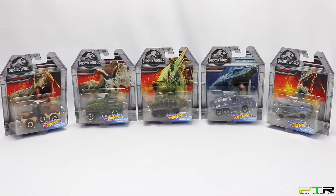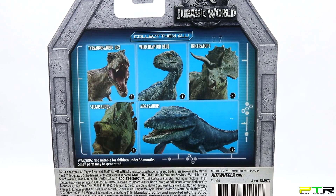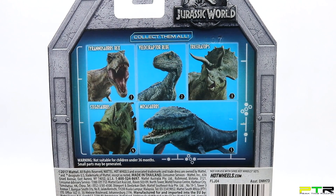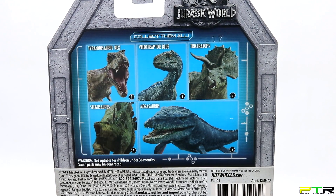The set consists of five amazingly detailed character car dinosaurs. Let's go ahead and start at car number one. We'll take a look at the back of car number one with all of the character cars included in this set. First, we've got Tyrannosaurus Rex, then we've got Velociraptor Blue, we've got Triceratops, Stegosaurus, and Mosasaurus.